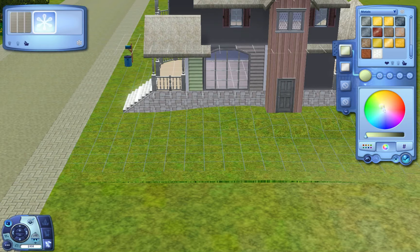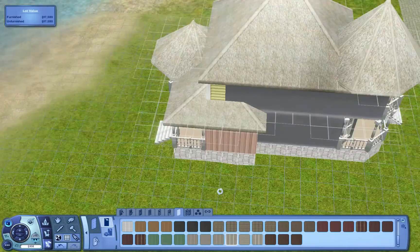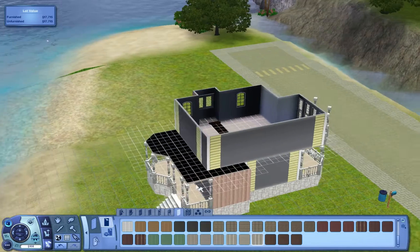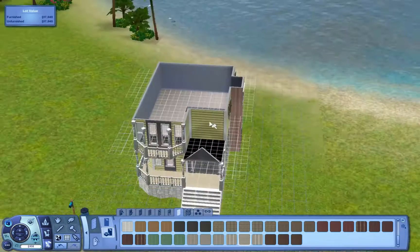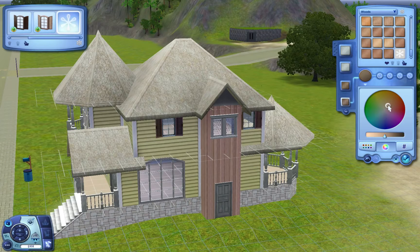I don't think anything in this house I really gave up too much on. For the most part the house ended up working pretty much the way I wanted it to. Normally I don't build houses based on an interior idea, but in this case I built it around the U-shaped staircase.